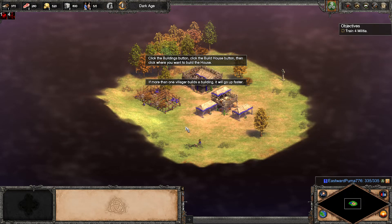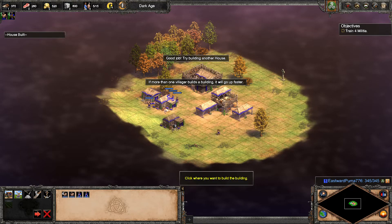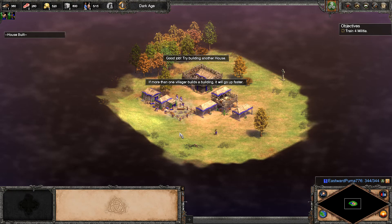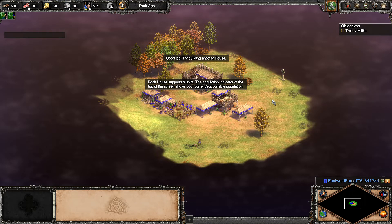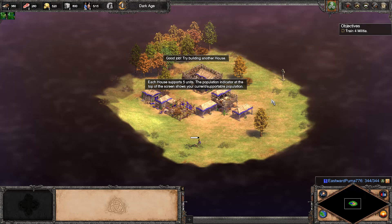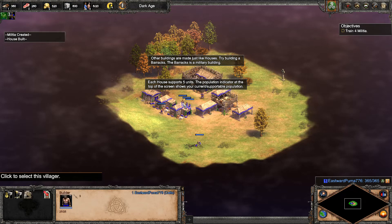If more than one villager builds a building, it will go up faster. Good job. Try building another house. Each house supports five units. The population indicator at the top of the screen shows your current and supportable population. Other buildings are made just like houses. Try building a barracks.